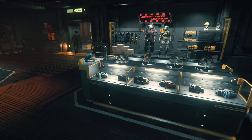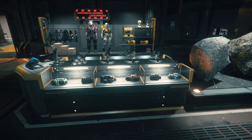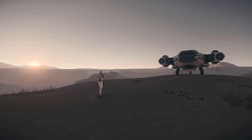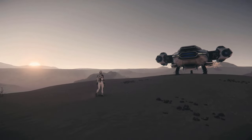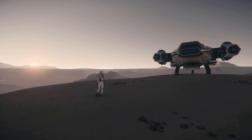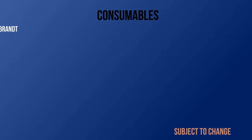These consumables are attachable to mining heads. Some mining heads have one available slot, while others have up to three. The Helix mining head recommended previously has 3 slots. Also note that some of these mining consumables have multiple charges, which means you can use them multiple times. The Brandt reduces the instability of a rock by half, at a cost of a 50% reduction to the charge window rate.